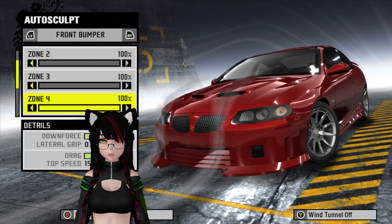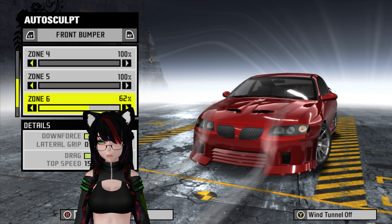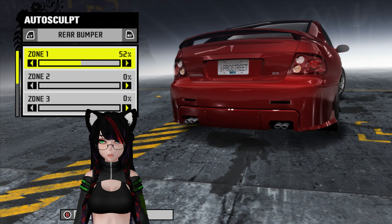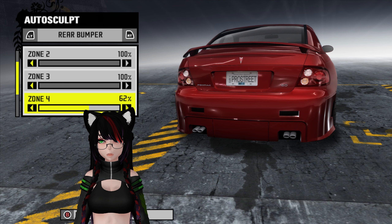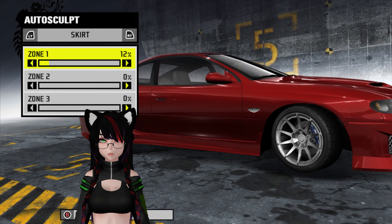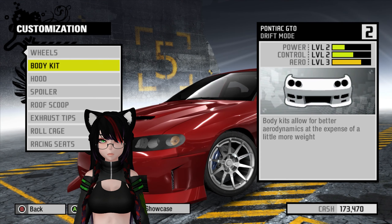I should probably make sure my graphics settings didn't reset themselves before I get into racing. What an interesting set of auto-sculpt options - GTO 6.0. It does things on the side. There are so many zones! Everything has to be maxed - always the maximum. Nobody can tell me otherwise. And the skirt. This thing looks ugly, but you know what? It's a good kind of ugly.